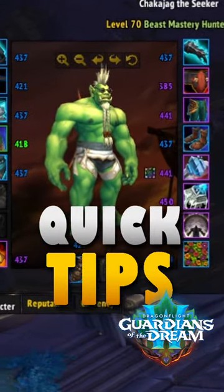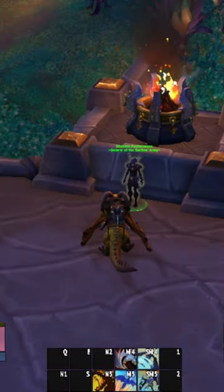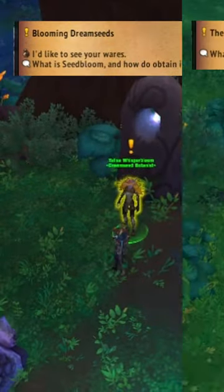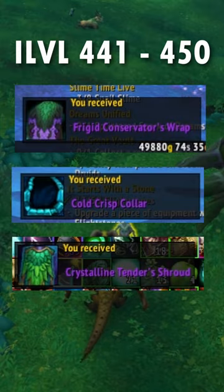This is how to gear alts and get 4-set in a few hours. Skip or complete the 10-1-7 questline and head to the Emerald Dream. Go to the main camp and pick up a Worthy Ally, Blooming Dream Seeds, and the Super Bloom for three pieces of gear between 441 and 450.